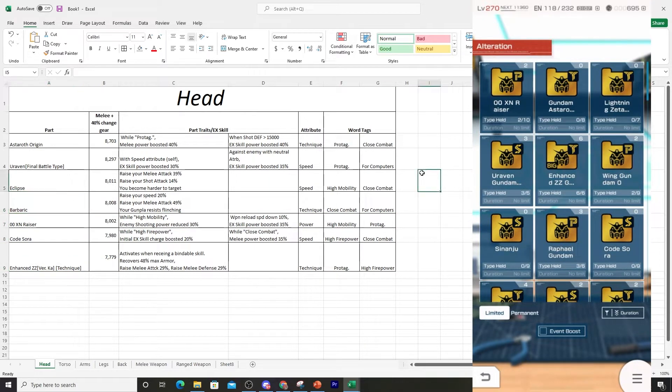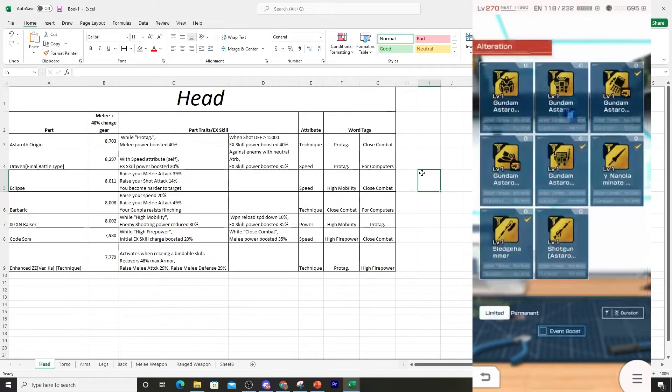In terms of this overall unit, they definitely start things out right with the head part right off the bat. We do have up to eight parts to be looking at, so there's definitely going to be some really good parts and some subpar parts. But the head part is definitely something that is outshining all of the other ones so far. I don't see any of the current seven-star parts having this good of a part trait.